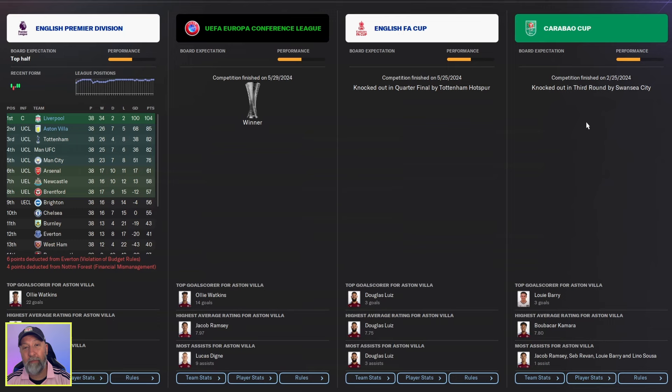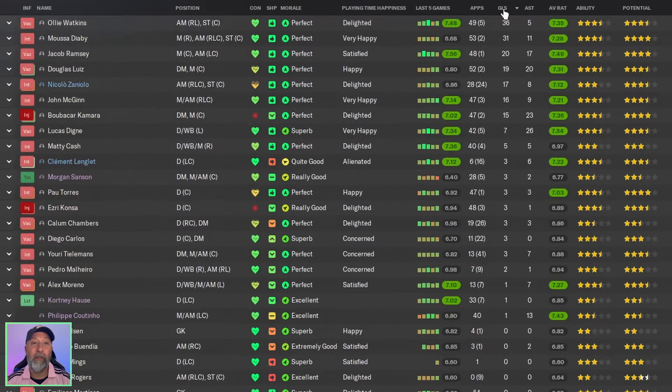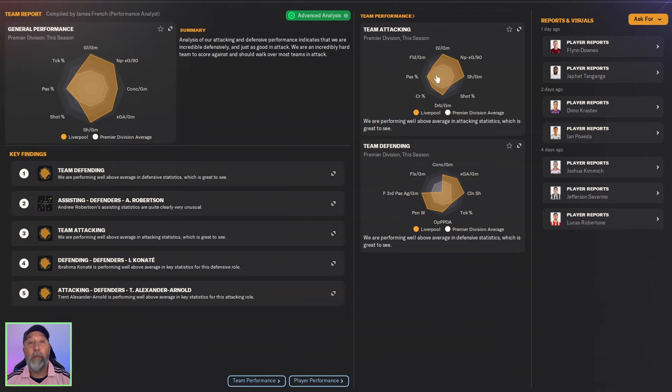Second place in the Premier League is terrific, and winners of the Conference League is great. Going out in the FA Cup quarters is okay, but the Carabao Cup third round exit is pretty awful. Squad-wise for Aston Villa: 36 goals for Ollie Watkins, 31 for Diaby — well done. 20 goals for Ramsey, 26 assists for Lucas Digne, Camara with 23. Lucas Digne with a 7.54 average rating.